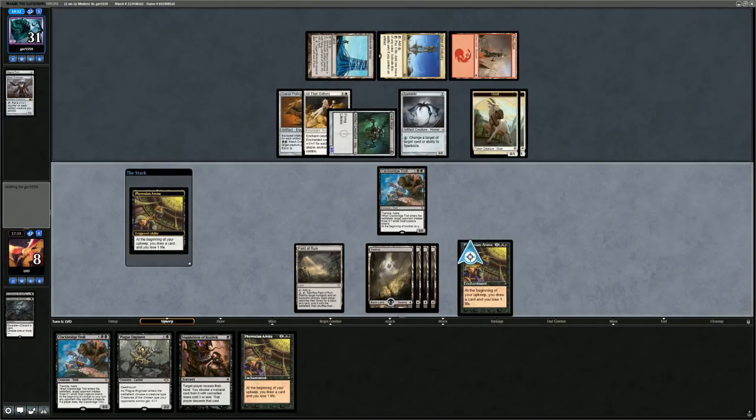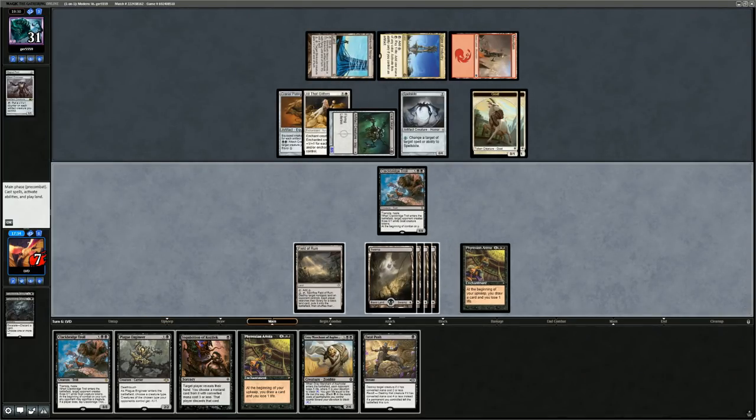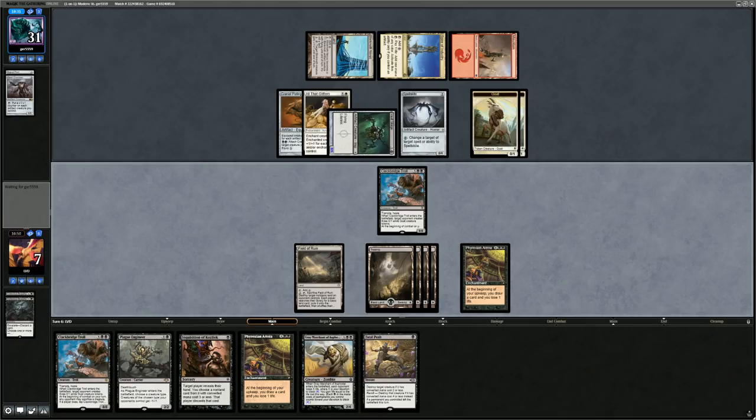Need some good cards off the top — Fatal Push and Grey Merchant, that definitely counts. Could do Plague Engineer, Push and Inquisition, but that doesn't keep me alive since opponent can redirect with Spellskite and still has enough artifacts and enchantments to kill with Vault Skirge. If I play Grey Merchant I gain six, which could keep me alive. Start by attacking with the Troll and see what opponent does.